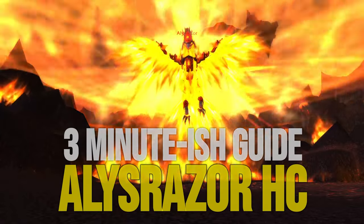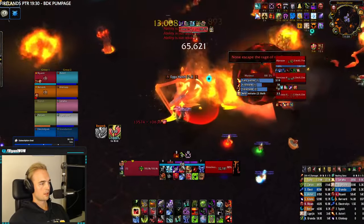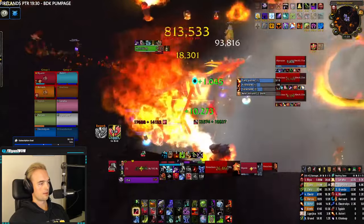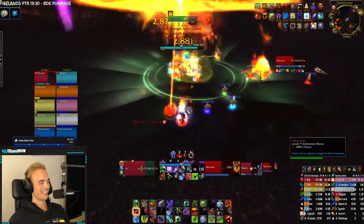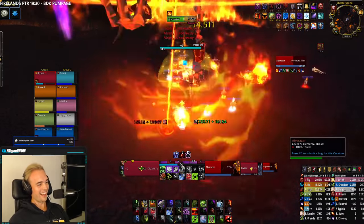Welcome to the 3-minute-ish guide to Alistair Sword Heroic. This encounter will for most guilds be either the 3rd or the 4th encounter of the raid, where you will split your raid into an upstairs team and a downstairs team. You'll have to deal with 2 control phases, 1 burn phase, and 1 healing check phase, which repeats over and over until either you or the boss is dead.